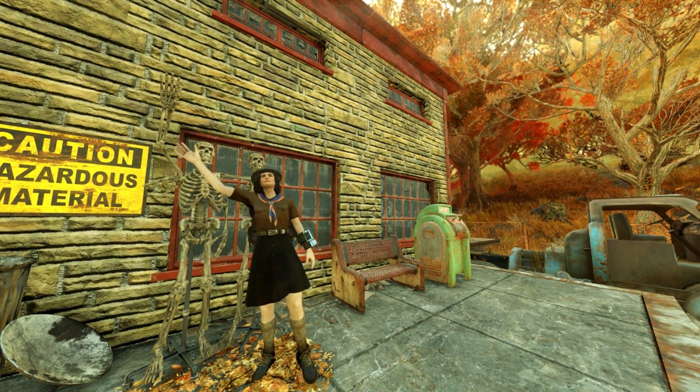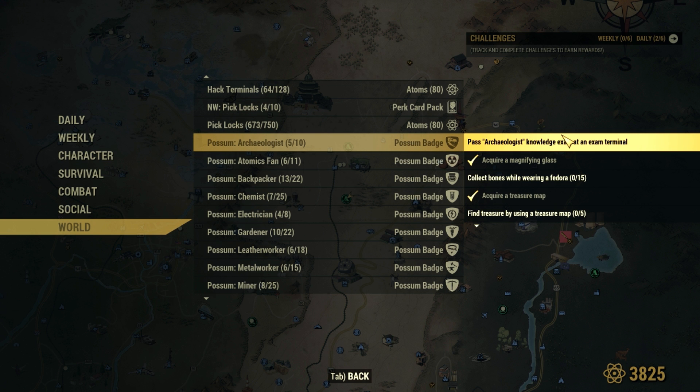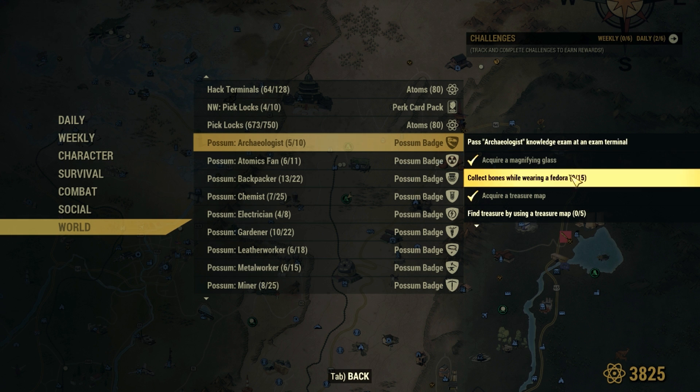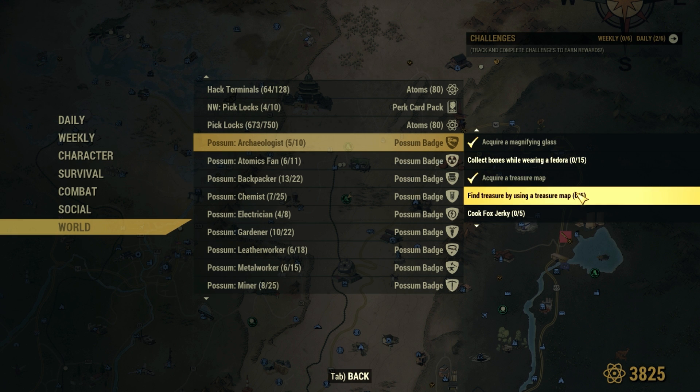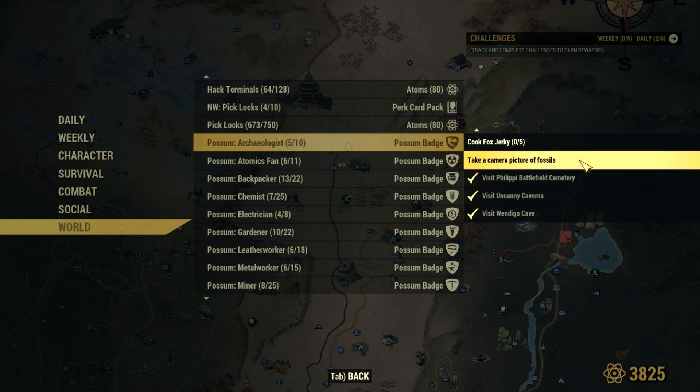First up, we're going to go over the checklist. Seems very Indiana Jones themed - don't know why Fox Jerky is in there. Is this a reference I'm not getting, other than Harrison Ford being a total silver fox? And taking pictures of fossils, so that's not exactly right - let's do some Google searching real quick.